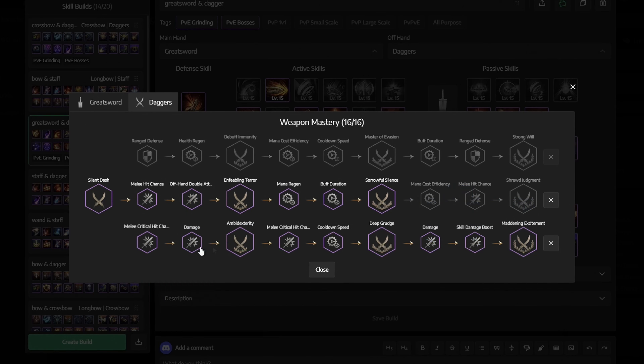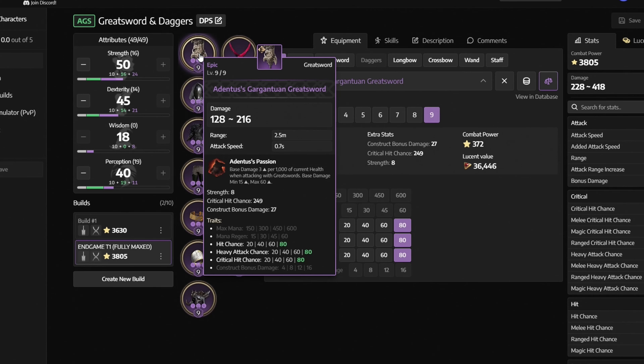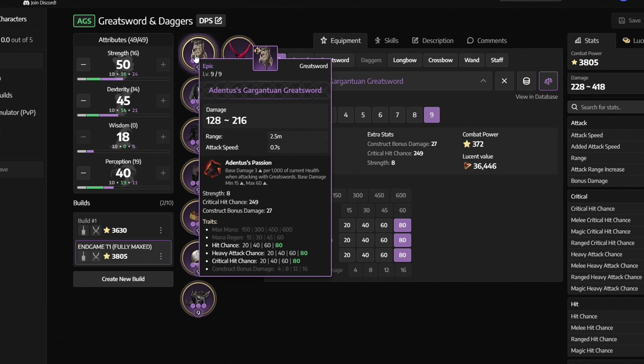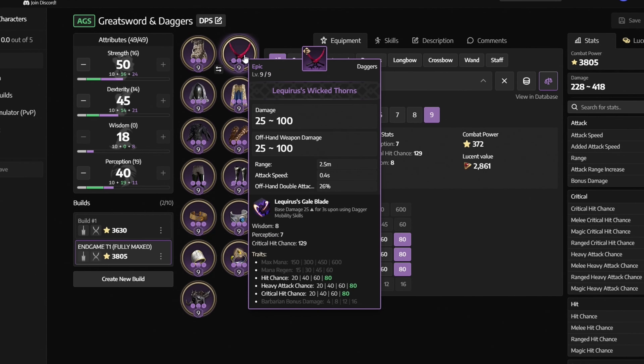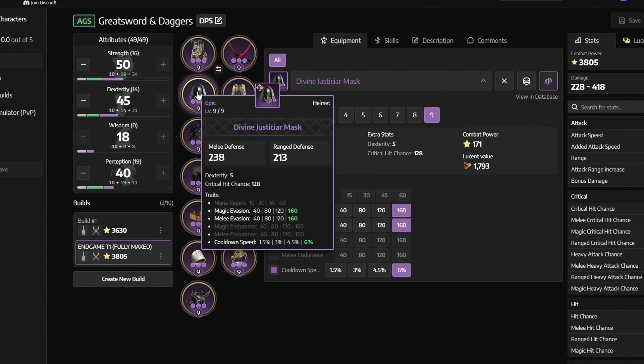For skill specialization: for Stunning Blow, get the cooldown reduction and damage increase. For Cleaving Moonlight, get consecutive use, effect accumulation, and attack speed increase. For Valiant Brawl, get the damage increase. For Brutal Incision, get Thundercloud's Bombing. For Inject Venom, get Lightning Infusion. For Galatine Blade, get charges time and cooldown reduction. For Umbral Spirit, get Thunder Spirit. For Fatal Stigma, get damage increase. For Dead Blow, get the cooldown reduction. For Willbreaker, don't select anything.